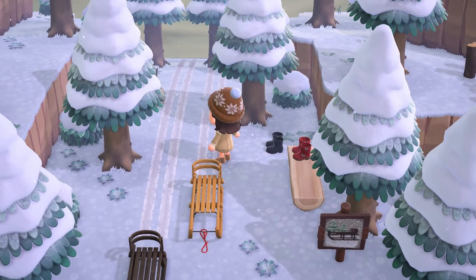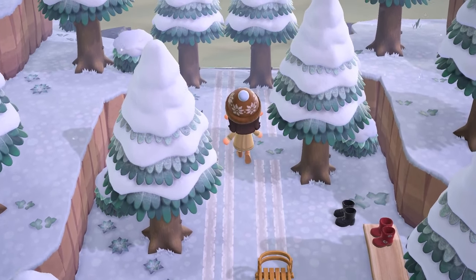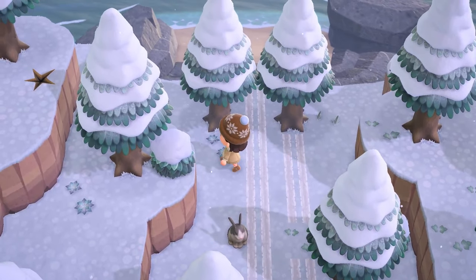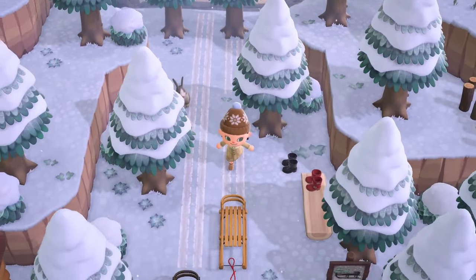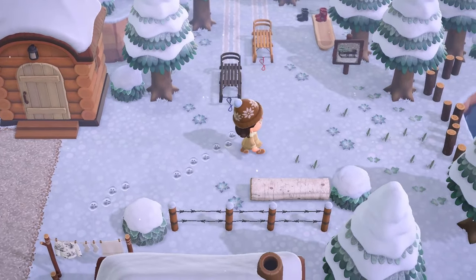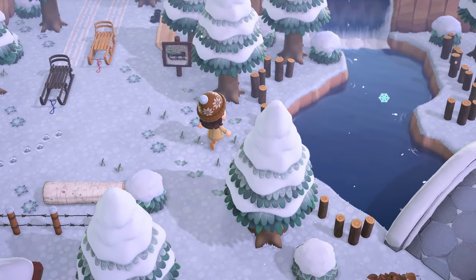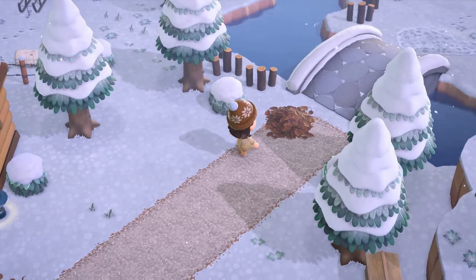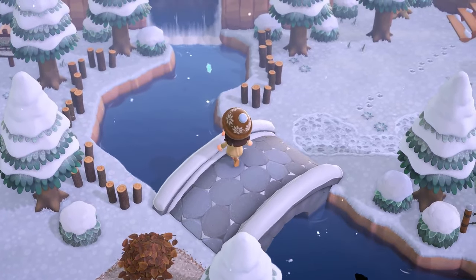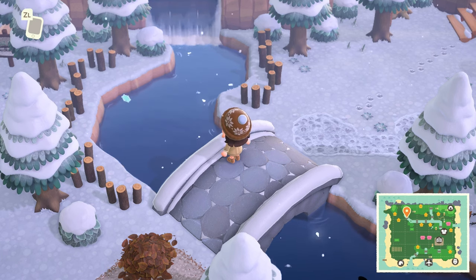Over here we have a little sledding area in the back with really cute ideas, like putting little boots on a log bench. These little tracks from the sled lead you over to the secret beach, which is totally hidden — I think that's just the best way to handle a secret beach. Also, these little paw prints in the sand are such a good code over here. I love that she's using the log stakes as fencing around this waterscaping — they have the perfect natural feel and a quirky charm that works really well in a foresty space.